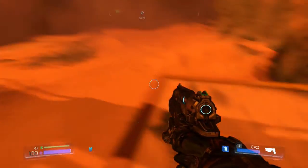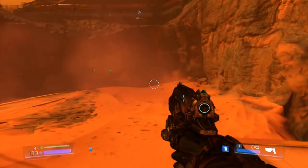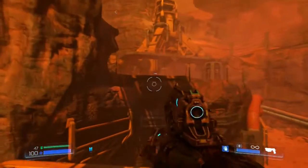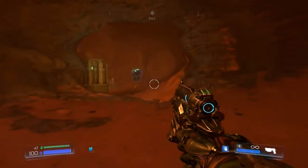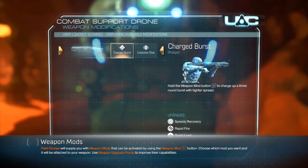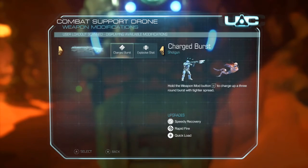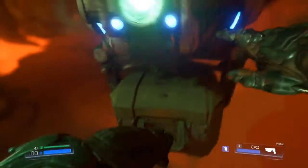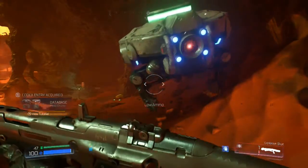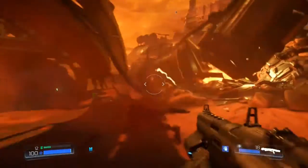The next collectible is right above the DOOM door. Jump on this ledge from over that side and you'll gain access to this little robot, which gives you weapon mods for each of the guns. Each one of these guys will give you access to a new mod — we're just going to take the explosive rounds mod.